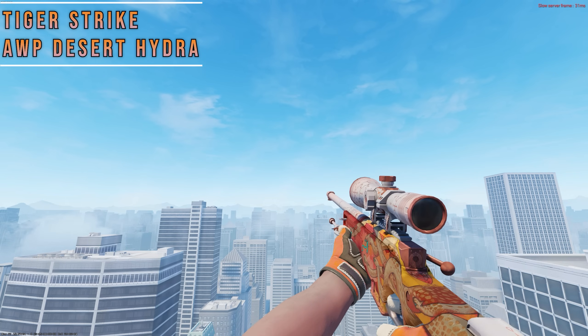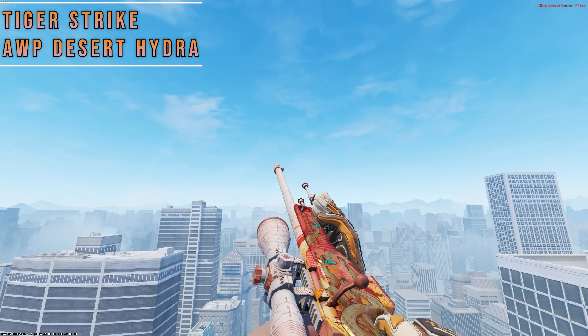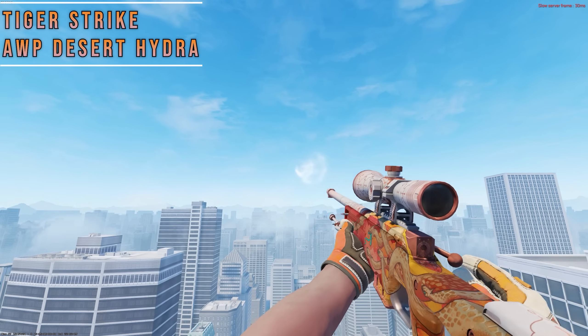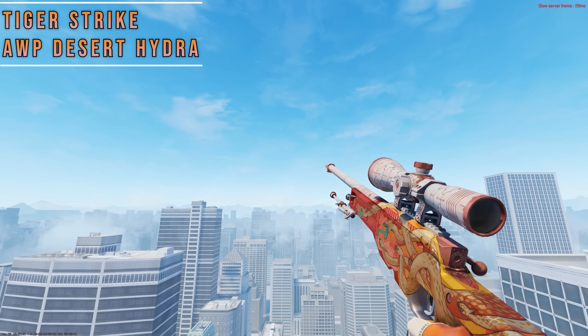Another gorgeous high-tier combo is Tiger Strike with a Desert Hydra. What really makes this combo pop is the fingertips having white accents, which makes a nice contrast between the scope and the gloves. Plus, both idle and in-spec look incredible.